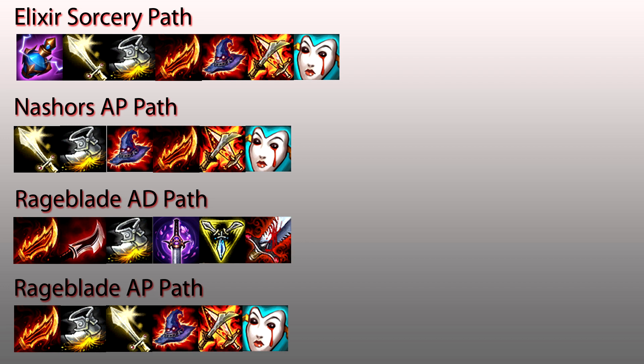In one game, I used the Rageblade AD path with lethality and lost to a Fiora. When I was 0-3, I somehow managed to outplay her and kill her. I was able to take the tower in one push and actually ended up ahead in gold due to the tower first blood.